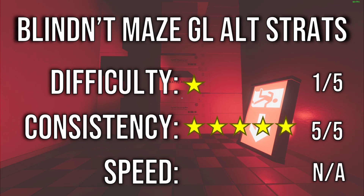The alternate strat is fairly self-explanatory, though it's worth noting that all but the first jump on the boxes can be made without the sign. However, this relies on highly inconsistent ledge grabs and is not recommended.